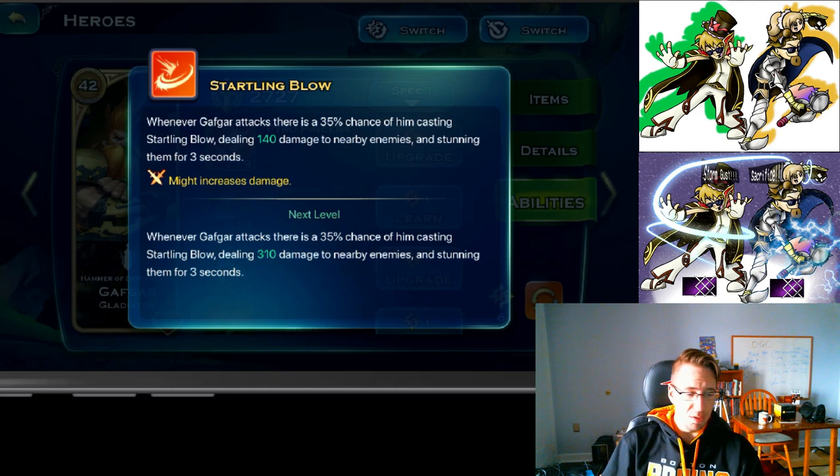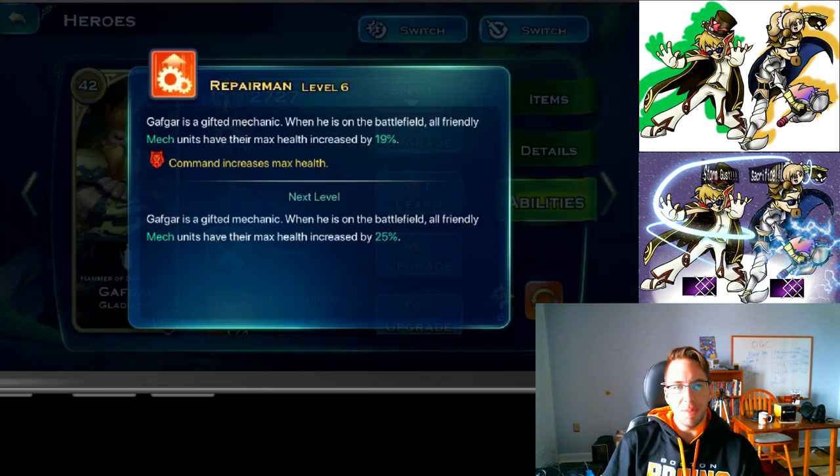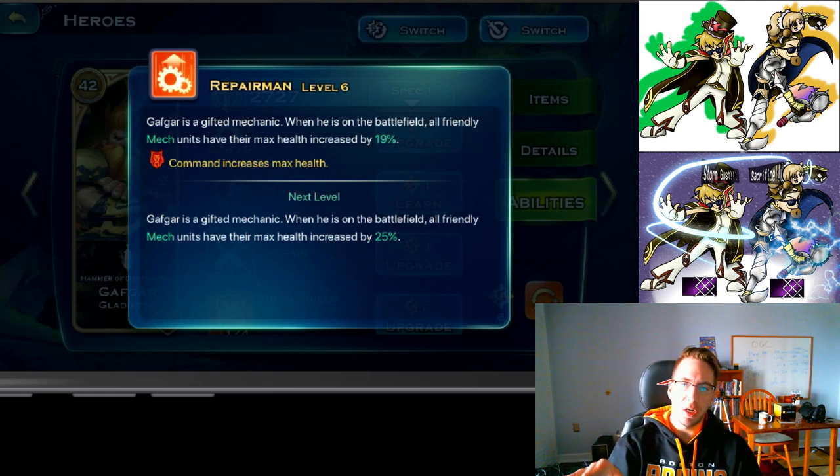From there we have Repairman. When he's on the battlefield, all friendly mech units have their max health increased. This is a mastery, however it only affects their health, not their attack. This is pretty awesome for mechs because mechs permanently die — unlike skeletons, which Cleo can at least bring back. Once a mech dies, it's gone — there's no injury for mechs. So anything you can do to increase their health and survivability, the better. If you play dwarf and you're running mechs, you'll want to max this out.